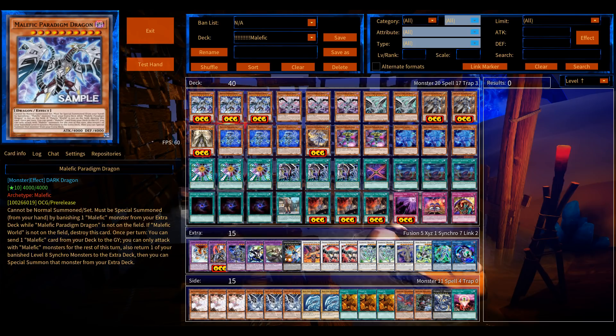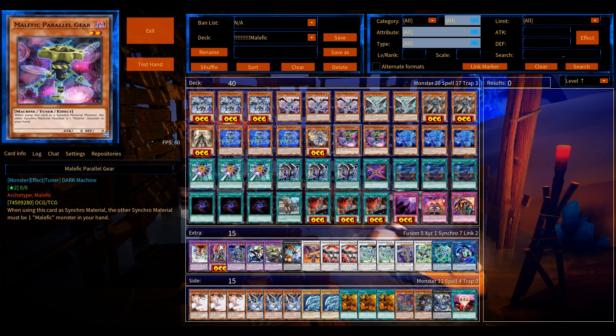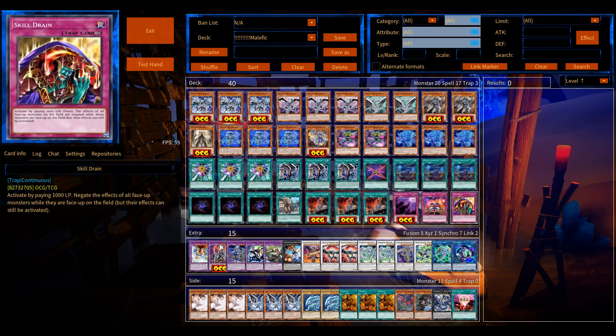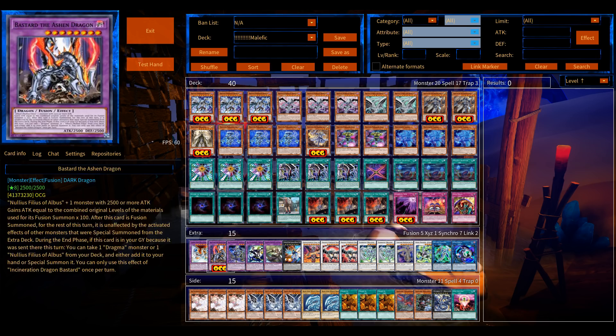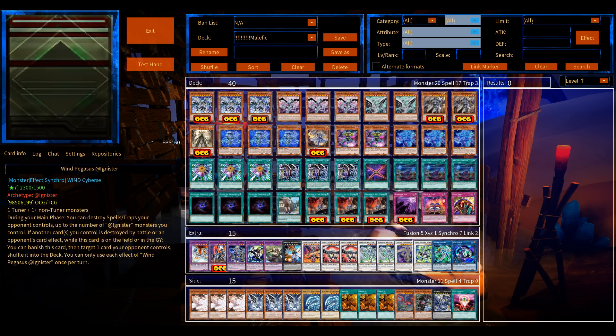Welcome back to another YGO Pro duel video. We have new Malefic support - let's try it out. It's a new high-level monster, level 10, that increases the power of the deck. It enables extra deck summons, an easy rank 8, or basically a negation going first. It can banish or retrieve one of your banished synchros, send them back to the extra deck, and special summon the same one - basically Stardust Dragon - opening up a rank 8 XYZ play, with Titanic Galaxy being your go-to card.